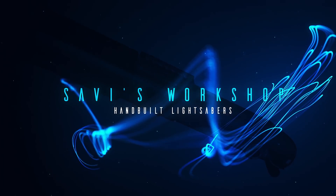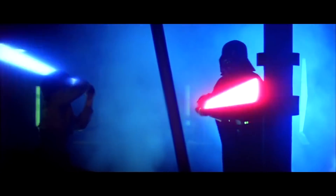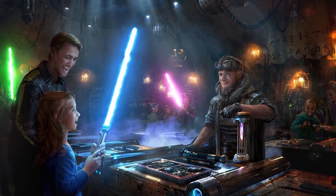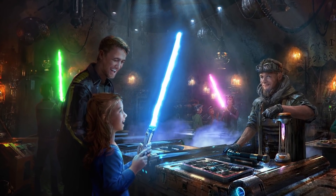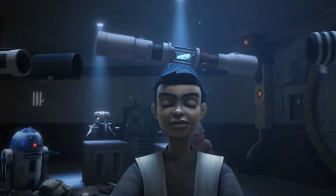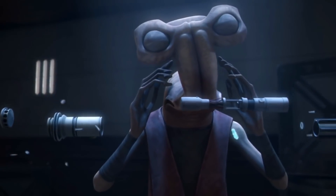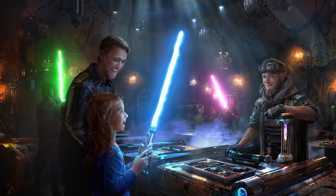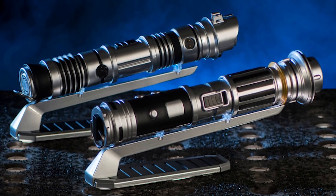At Savi's Workshop, Imagineers are promising that they have found a way to make lightsabers real. We will be able to purchase and build our own lightsabers at Galaxy's Edge. A group known as the Gatherers have dedicated their lives to balancing the Force, and they want to help us do so by building these lightsabers. They set up a secret lightsaber shop packed with unusual parts, and will help build our own one-of-a-kind lightsaber, brought to life through the power of kyber crystals. There are four main themes to choose from: Peace and Justice, Power and Control, Elemental Nature, and Protection and Defense. Only 14 people will be able to step inside the shop at a time, so we'll probably have to make a reservation in advance. The experience only lasts 15 minutes, the handle costs around $109, and the blade itself will cost $49.99.